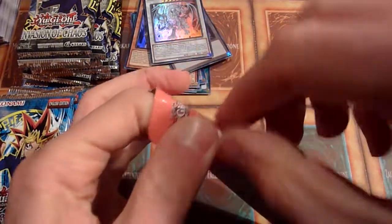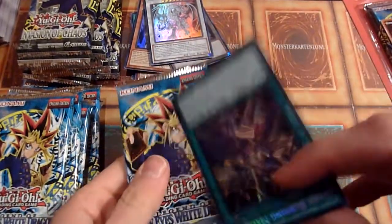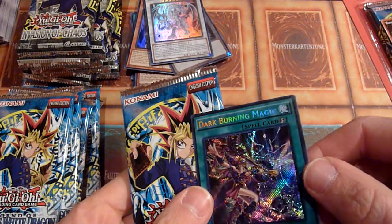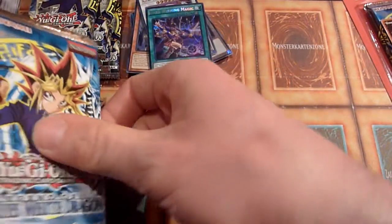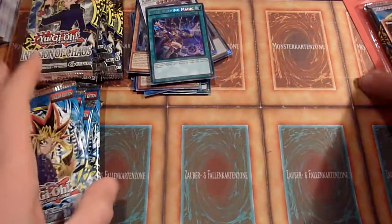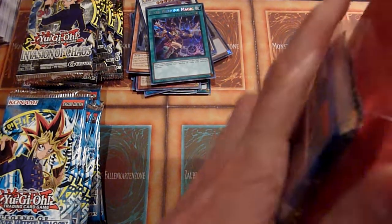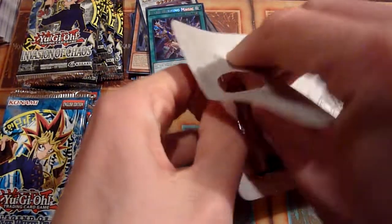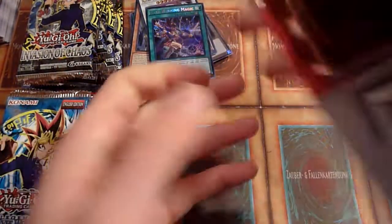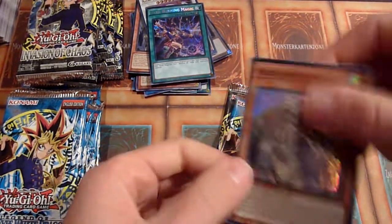IOC — that opened pretty easily. A Secret Rare! Dark Burning Magic from... Legendary Dex, so not even from a booster. And last promo card — Maiden with Eyes of Blue again.